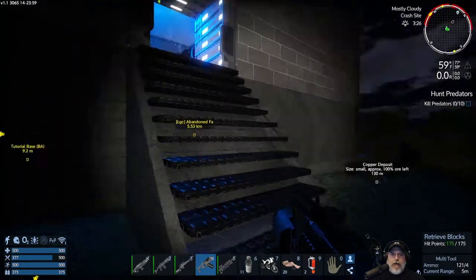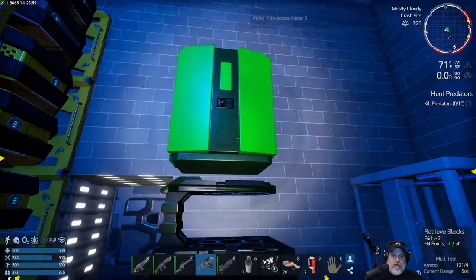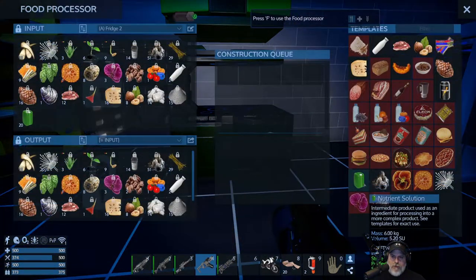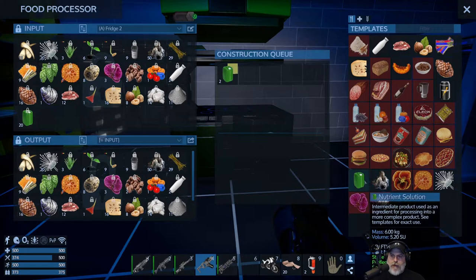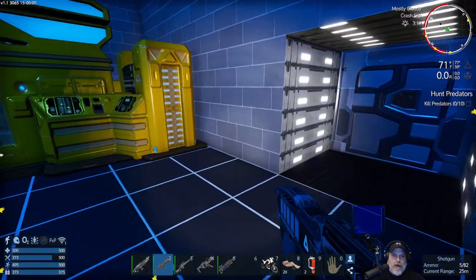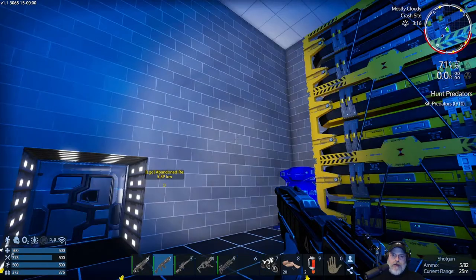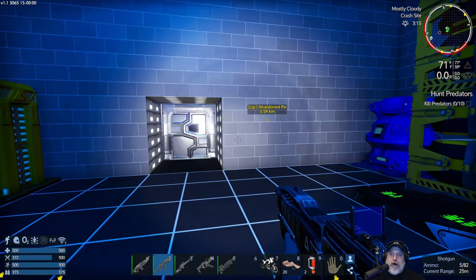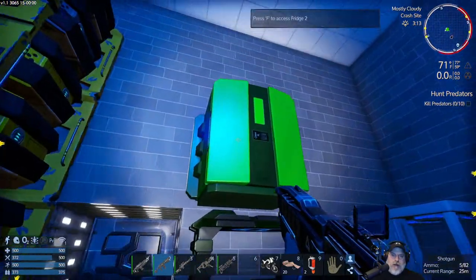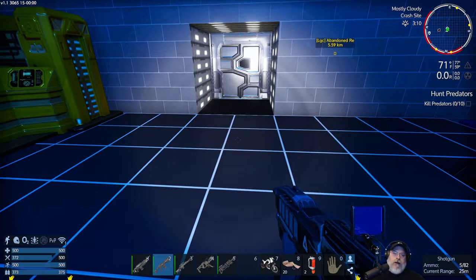We got 11 water remaining. We should consider putting in a big water generator — we're going to need one eventually anyway. The water generator makes large containers of water which we can then use to make large containers of oxygen and smaller water bottles much more quickly through the constructor. It also makes hydrogen bottles, which you need for the best fuel in the game later on — fusion cells.